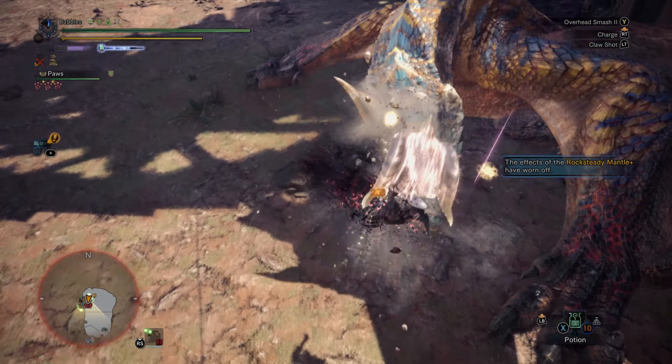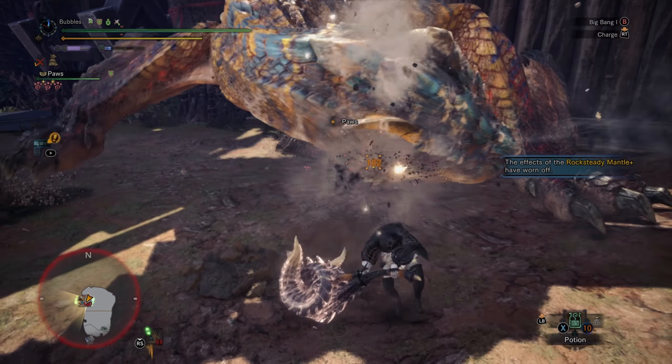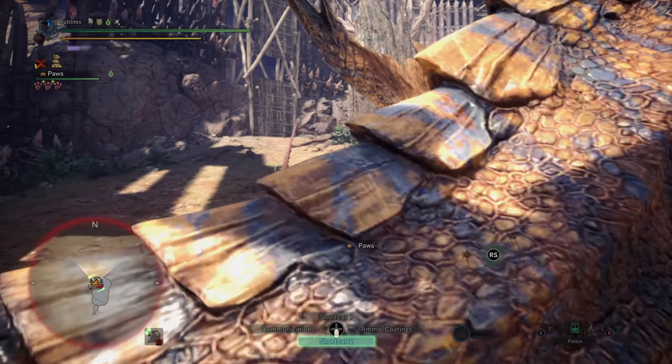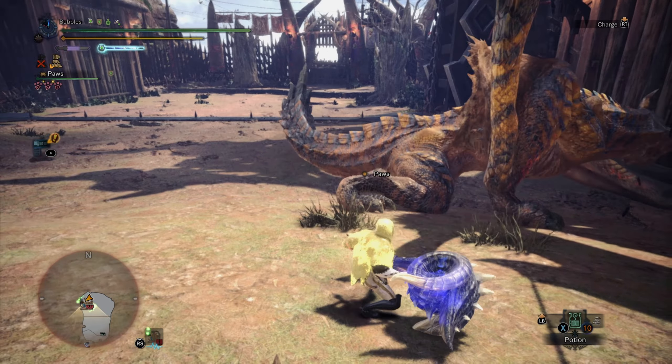We've got half a Frostcraft meter so I'm going to do another one. Oh my goodness, that's disgusting! Slam to cancel it, we'll do upswing — why not? Chuck that away so we get some meter. That's a good opening.